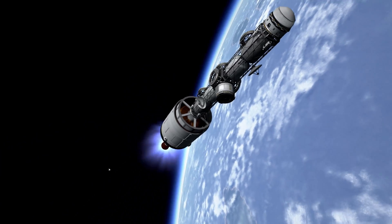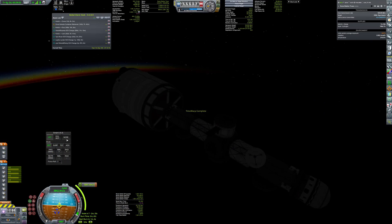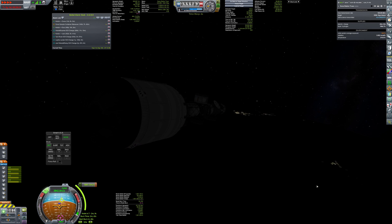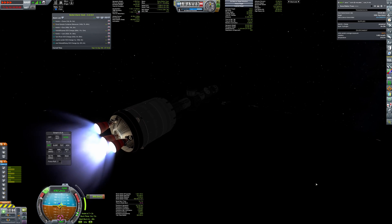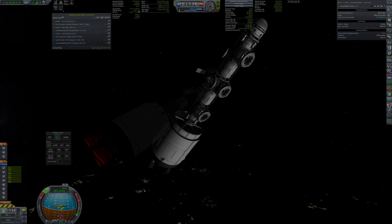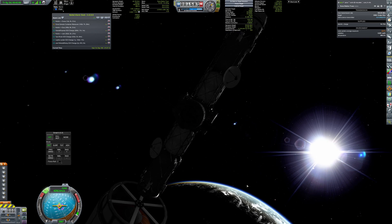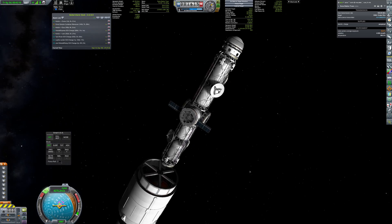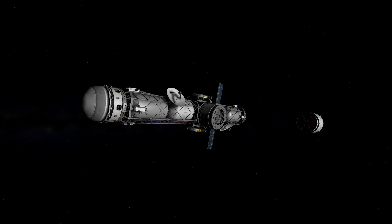Right now you can see a launch of a truss that will expand the docking capabilities of Duna station. It allows docking of seven large modules and will be mostly used by refueling crafts. Its flight profile includes aerobraking around Duna so it doesn't require much fuel after the transfer burn is completed. Off it goes and we'll see it again in several months.